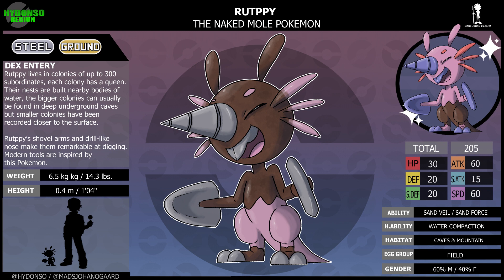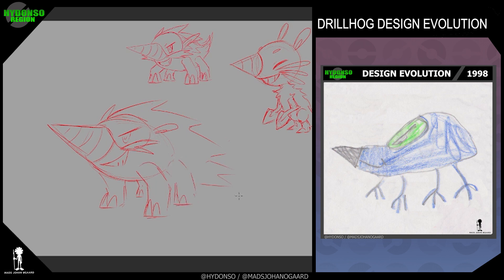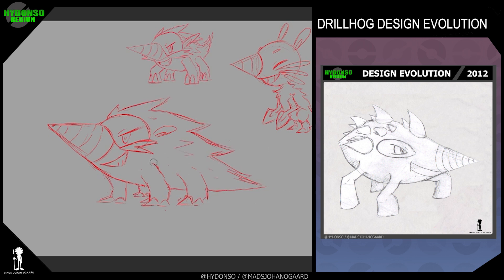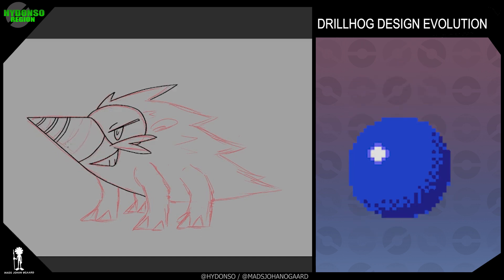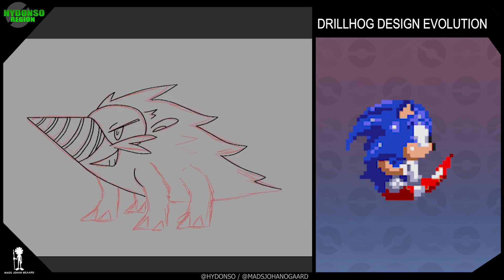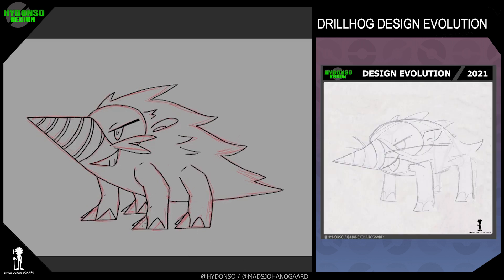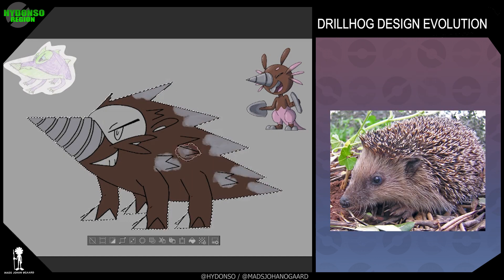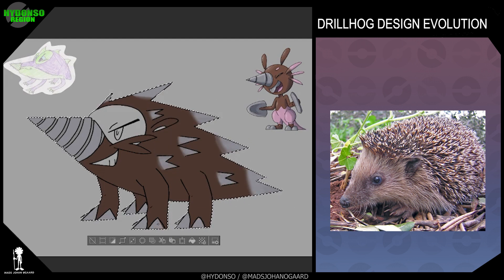Rupti evolves at level 25 into Drillhog. Drillhog's name originates from Drill plus Hedgehog. Drillhog has been one of my favorites since I was a kid — it looks so strange and cool at the same time. Just like with Rupti, it took a while to find a creature to base it on. I landed on hedgehogs because I got inspired by the way Sonic spins, and thought I could use that as a way for it to dig and move around quickly. Before I landed on hedgehogs I tried giving Drillhog fur several times but it just looked too strange. With the hedgehog inspiration its fur now had a purpose, giving it spikes and also justifying its steel typing even more.